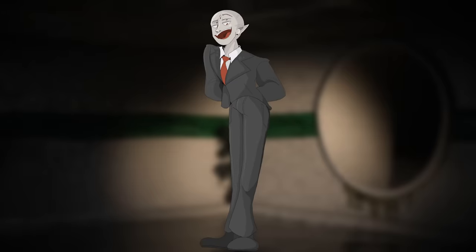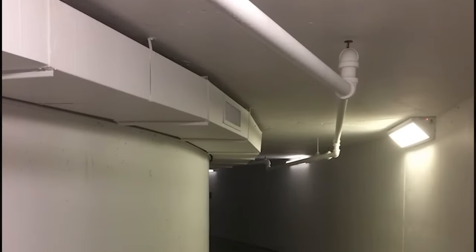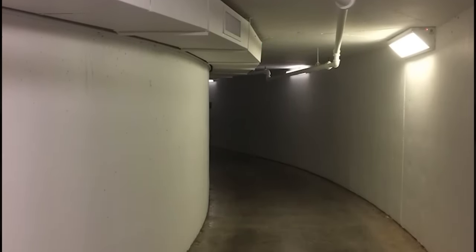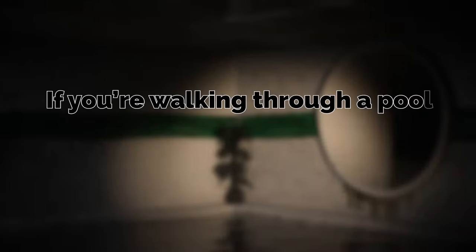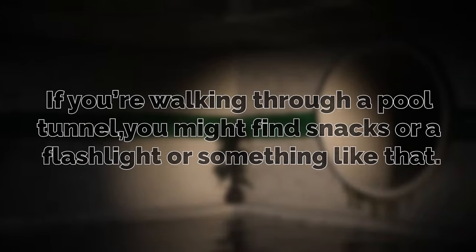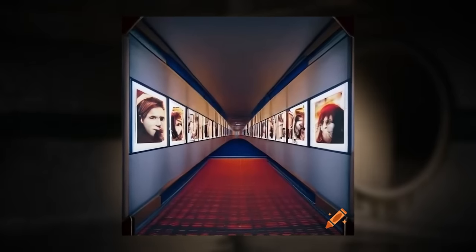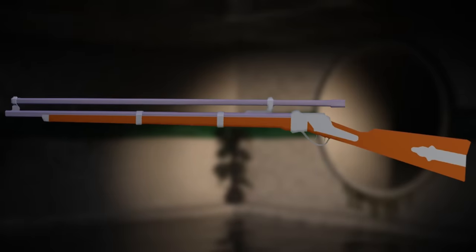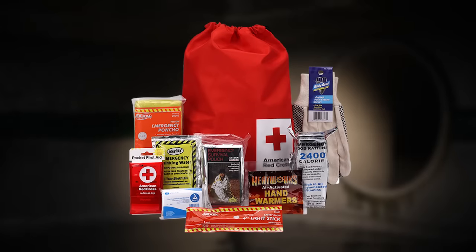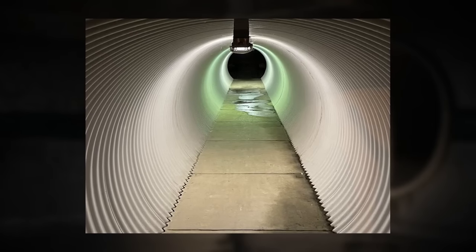They're all in kind of a cylindrical circle shape. Throughout the different tunnels, you might actually find different resources and supplies, and this is all dependent on what appearance the tunnels take. If you're walking through a pool tunnel, you might find snacks or a flashlight. If you see a movie-themed tunnel or subway-type hall, you might find weapons or ammo. It really just depends, and the resources seem to correlate with the section that it resides inside of. These different areas are called sections.